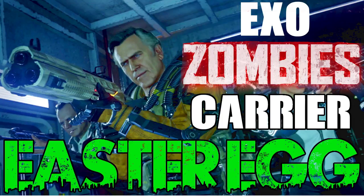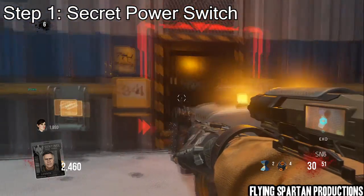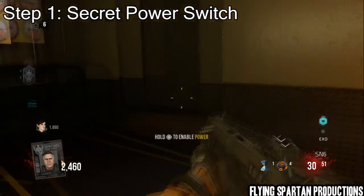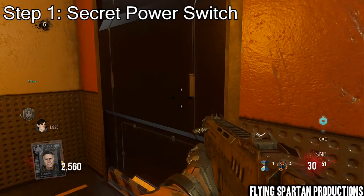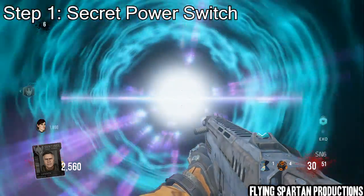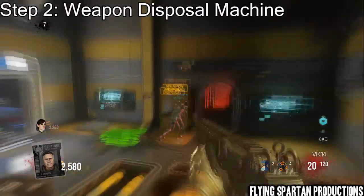This was pretty difficult, but we got it done, and it took a minute. The first step is finding the secret power switch in the cargo area where the security little bot is. You throw a teleport grenade in there and hit the power station, and you're going to get teleported out. This is the easiest step, so get ready for the rest.